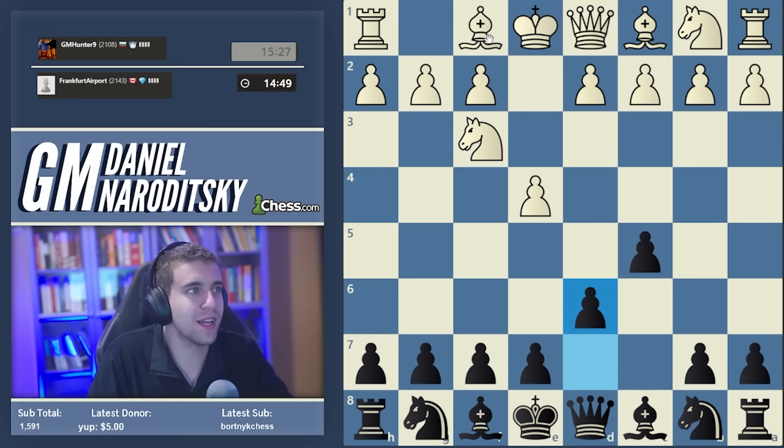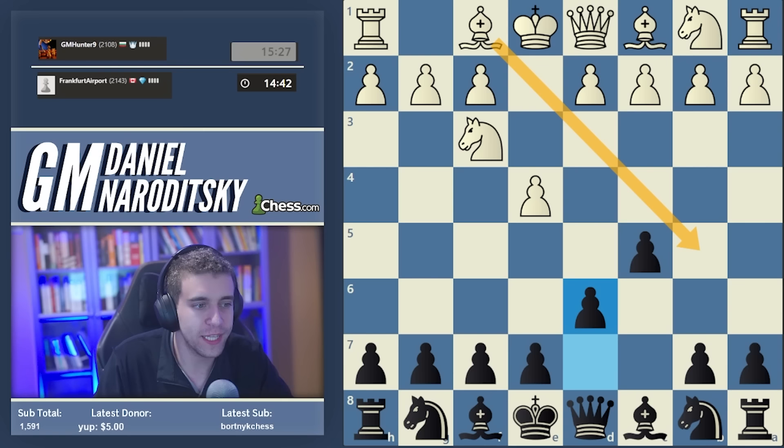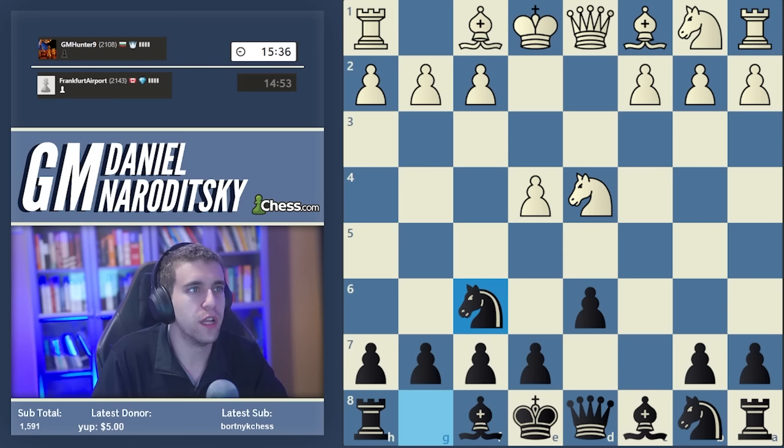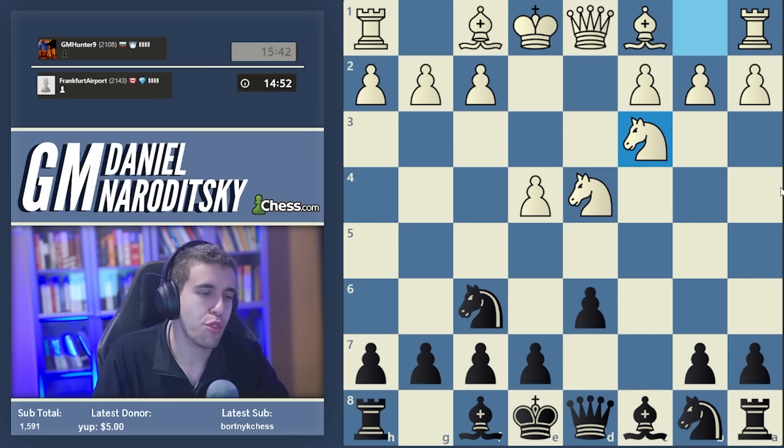The previous time we faced bishop b5 check I got completely outplayed and almost lost the game - it was a really fascinating video, that should be up on YouTube already. Here our opponent opts for the main line, which is called the open Sicilian. We take on d4 and develop the knight to f6.